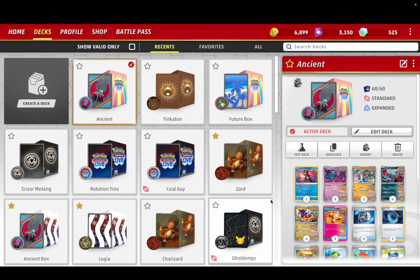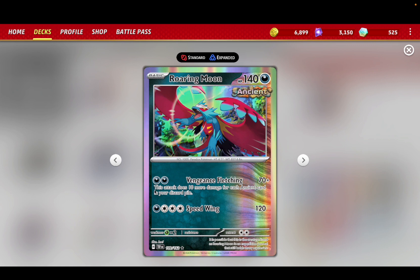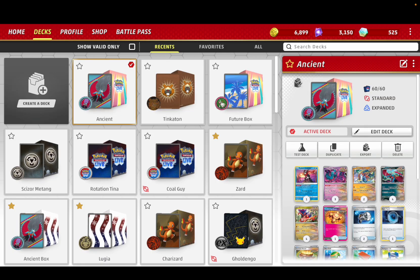Yo what is up guys, it's Kalwana here and today we have our own Ancient box. The main card in this deck is Roaring Moon, which does 10 more damage for each Ancient card in your discard pile. You can build up really fast so it one-shots everything with just a single prizer.